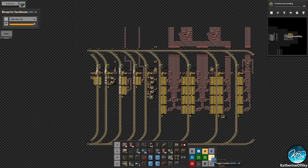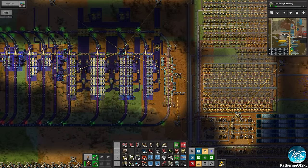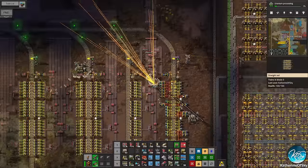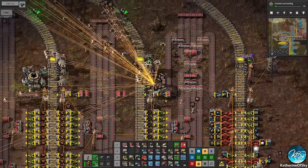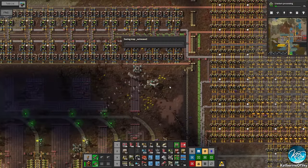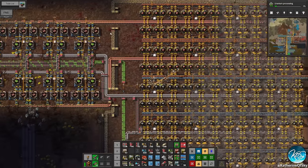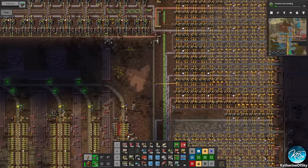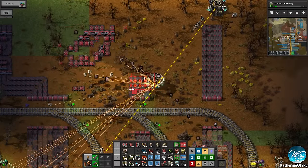We've got coal coming out here, this is copper — so we don't actually need this much copper. We have two lanes of this copper. Actually we need just three lines of copper, so what we'll do is we'll take off a lot of this and just do something like this instead. Wow, how do these not have belt balancers? I'm going to have to really go over all of these and put belt balancers in.